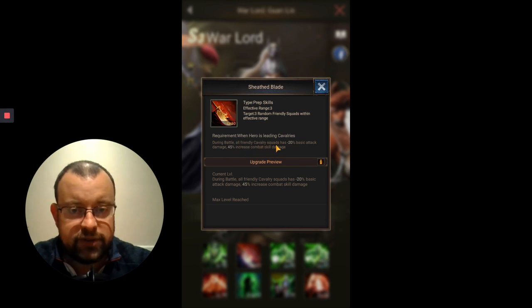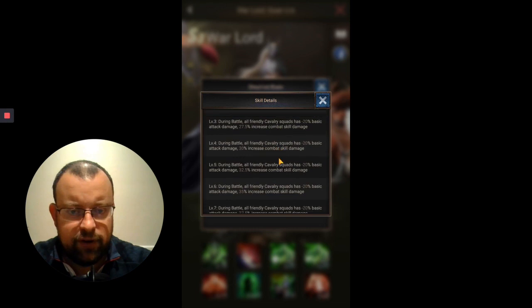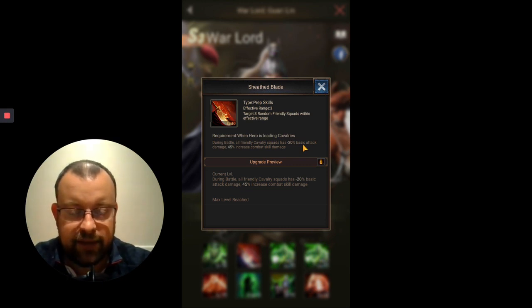During battle, all friendly cavalry squads have minus 20% basic attack damage initially. Bear in mind I've got this maxed, so that 20% doesn't change whatever level you have this on. What that means is that all of the troops in your Legion will take 20% less damage when your opponent attacks them. Less damage means more troops survive and fewer get injured — keeping as many troops alive as possible is one of the key elements of the battle mechanic.